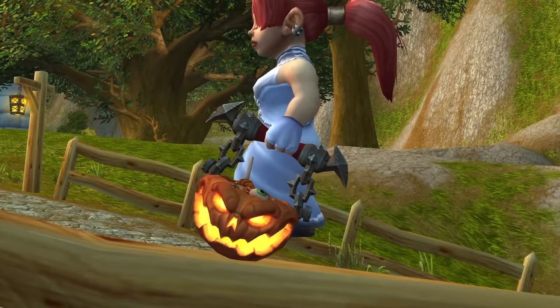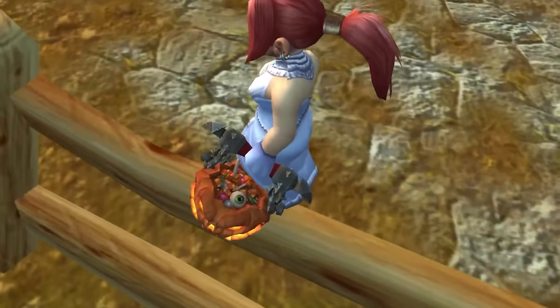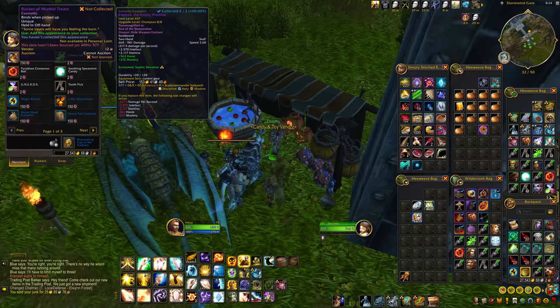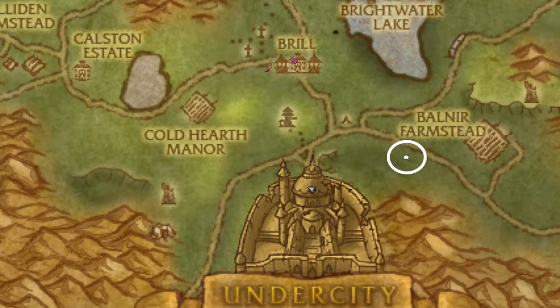The new offhand appearance is the Bucket of Morbid Treats. It looks like this and is available on the Chubbs or Dorothy vendor for 150 tricky treats. You can find those vendors out front of Stormwind or Undercity. To see the Undercity vendor you may need to speak to Zdormi located here to phase the zone.